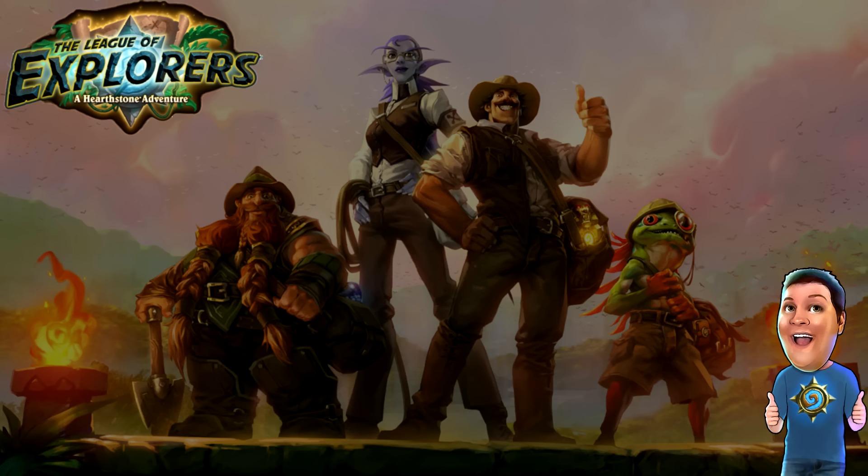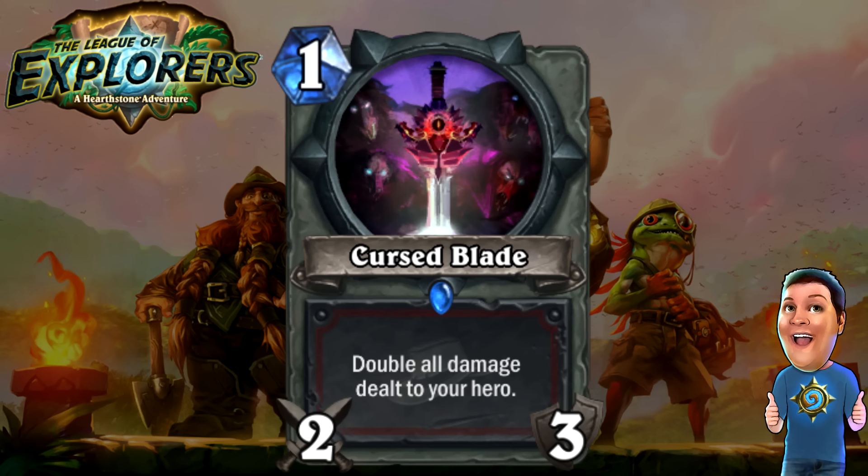Now we've got the only weapon added in the entire set, and it's very dangerous — the Cursed Blade. One cost for a 2/3 weapon. Amazing stats, but doubles all the damage dealt to your hero, so you can't really use it for favorable trades because you'll be taking huge damage. There's no way to silence weapons at this point, so I don't really see a time when this weapon will be useful. It might nerf the Blingtron a little bit, giving someone a potentially really bad weapon. Most people are leaning towards bad, I think.